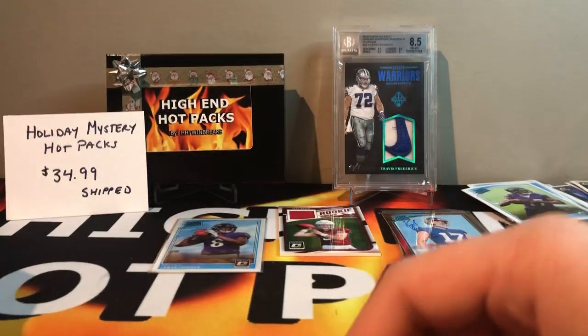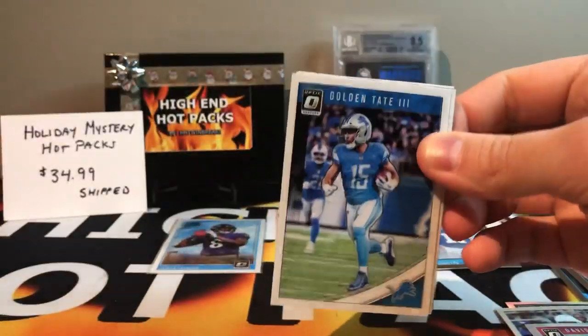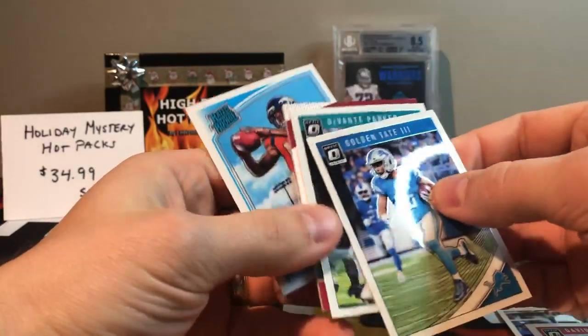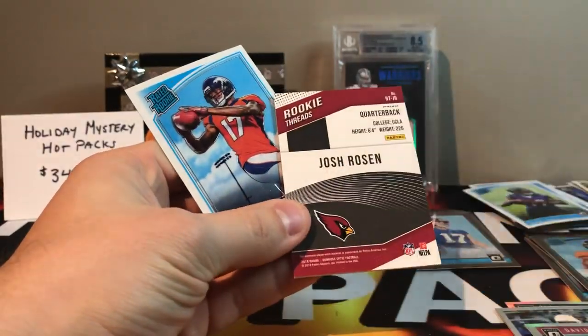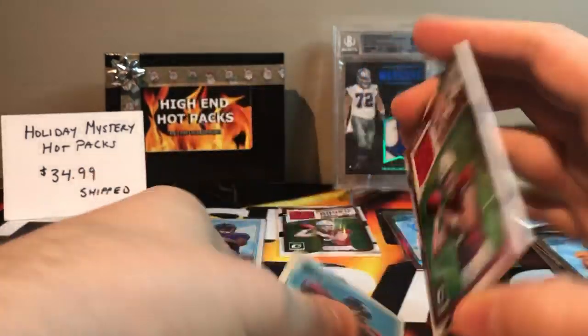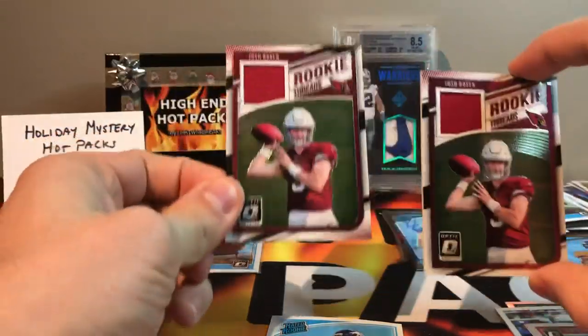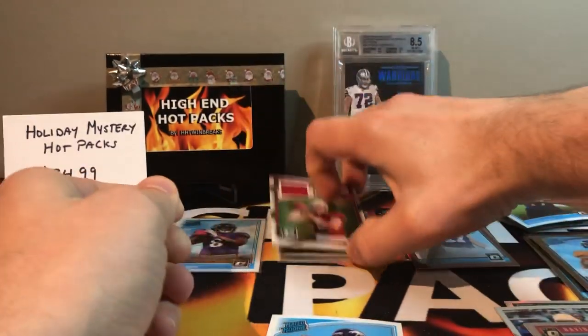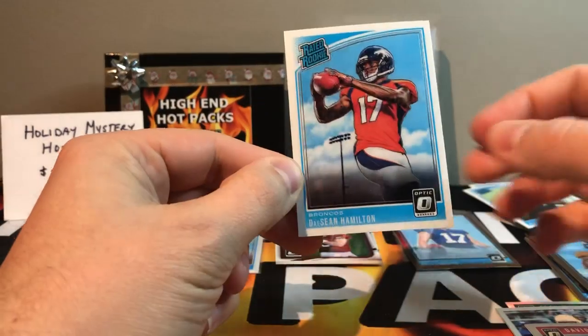Last pack — so we should have a mem in this one. Got Golden Tate, Davante Parker, and another Josh Rosen — crazy! What are the chances? Two mems of Josh Rosen. And then a rated rookie of Deshaun Hamilton.